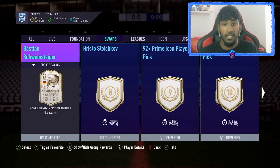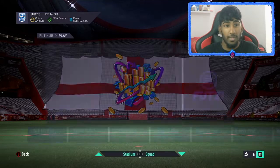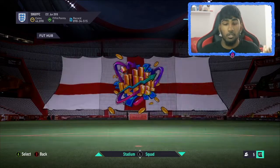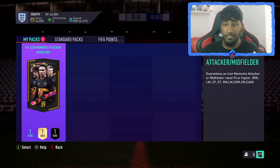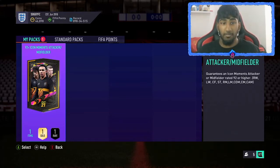This pack guarantees a 92 plus icon moments attacker or midfielder — no defenders, no goalkeepers. That's a good thing. Obviously defenders aren't really relevant since people are using right backs and left backs that aren't really in icon swaps meta. So attackers or midfielders — that's right wing, left wing, center forward, striker, right mid, left mid, CDM, center mid, and CAM. There's a lot of good players you can get.